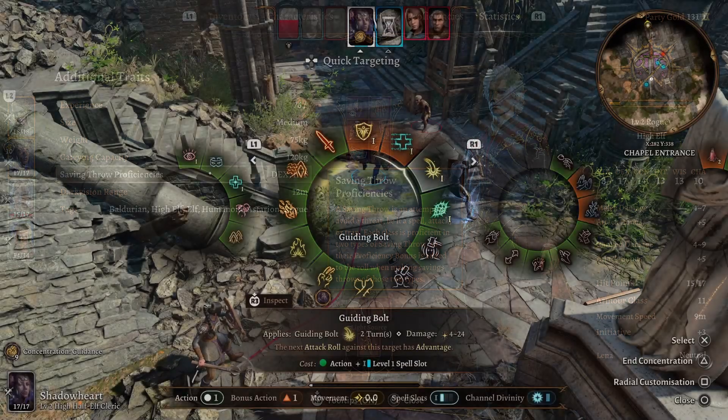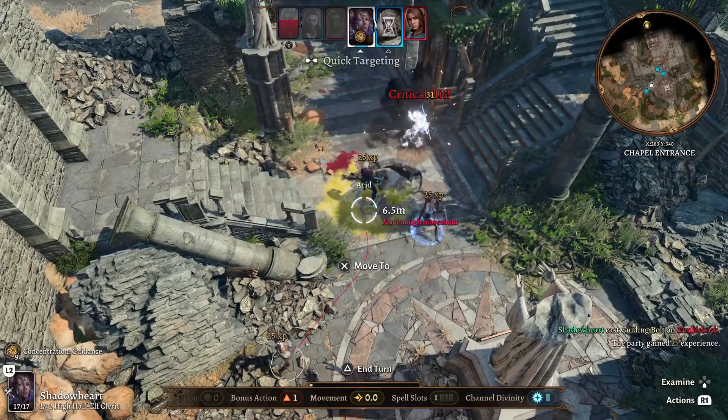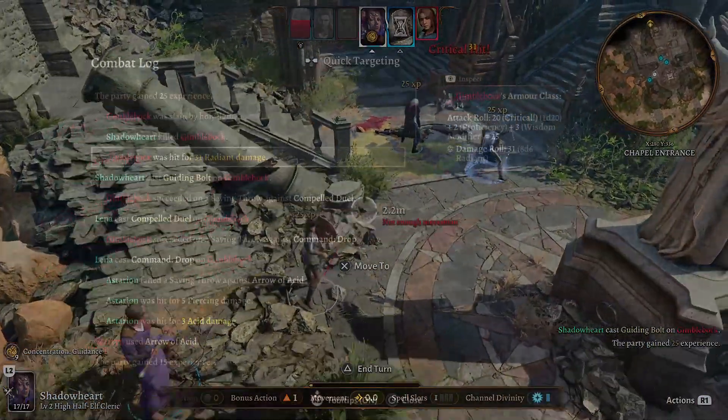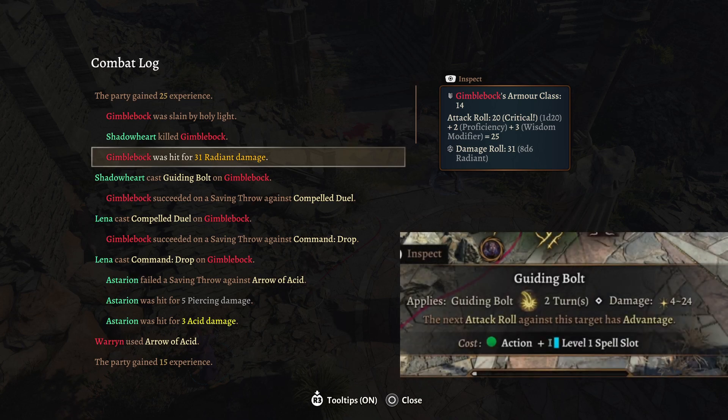Another example: Shadowheart does a critical hit against Gimbal Buck and outright one-shots him. She rolled a 20, which is a critical hit, and then the damage roll is made — in this case 8d6 dice. Normally Guiding Bolt is 4d6, but since she did a crit you double the amount of attack dice. That means a minimum of 6 damage if all ones are rolled, or a maximum of 48 if all 6s are rolled, which is insane.